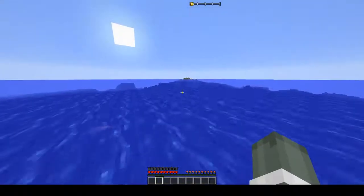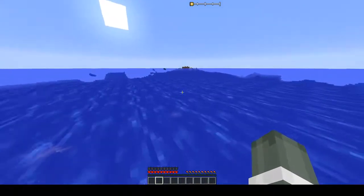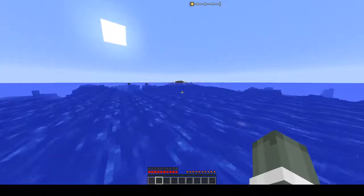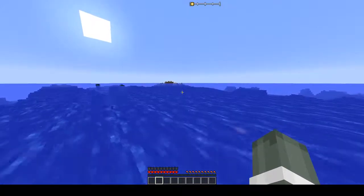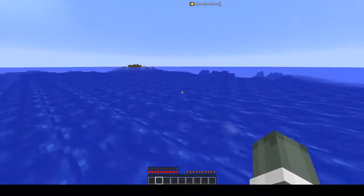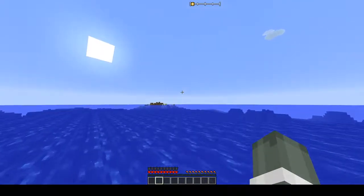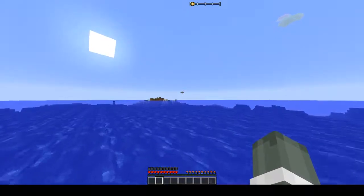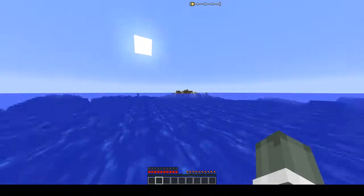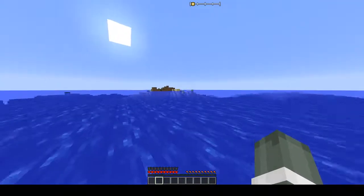One of the changes Tuindor made this time is extended daytime. You can see on the top of my screen this bar progressing, the sun's progressing. But at noon — when that bar reaches the middle point — the sun basically pauses in the sky for about ten minutes, which doubles the length of the day. Then time starts progressing again normally. And nighttime is only ten minutes. So you basically have two thirds of the time being day and only one third being night, which is a good change. There is a lot to do to prepare for your first night in this mod, and that extra ten minutes is going to be a big deal.